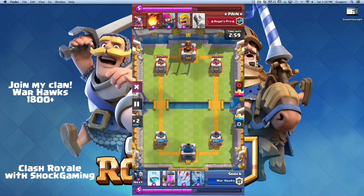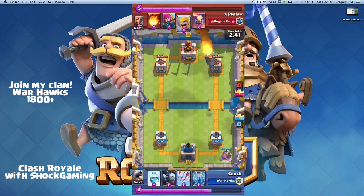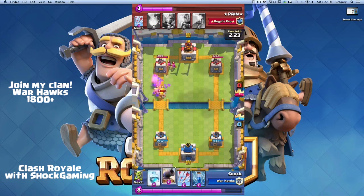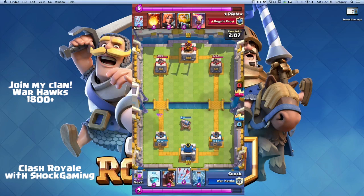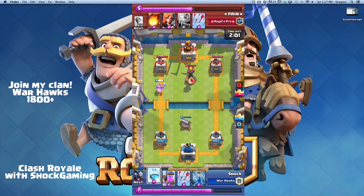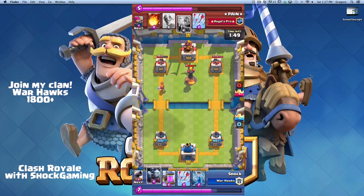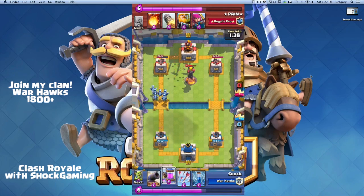One more battle — another royal giant deck, very popular but getting nerfed. We start with the elixir pump. He has the rocket, a great counter to the pump. We put down the minion horde but he stops it with barbarians and archers — archers are a great counter to minion horde. The cannon cleans up really well. He makes the mistake of putting the inferno tower too late, so I get tons of damage — 1,033 HP left — and I use minion horde to clean up.